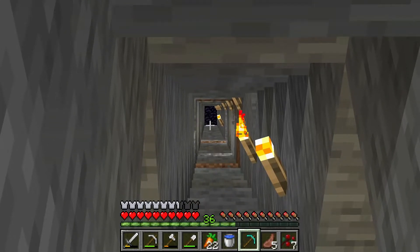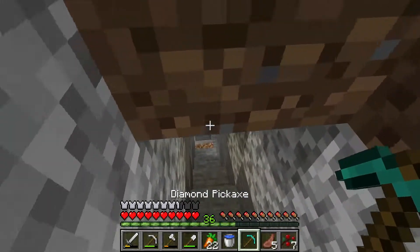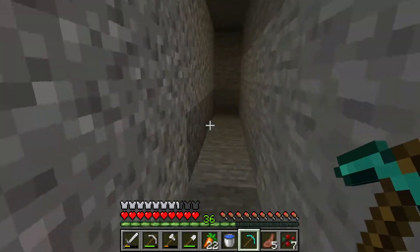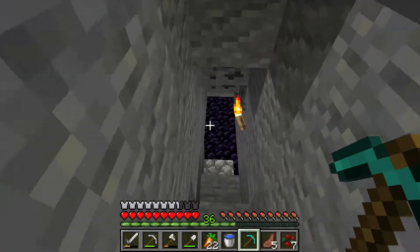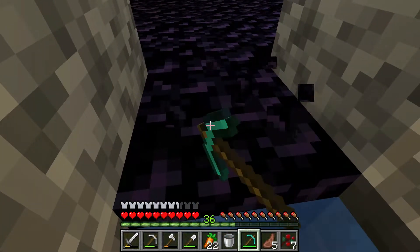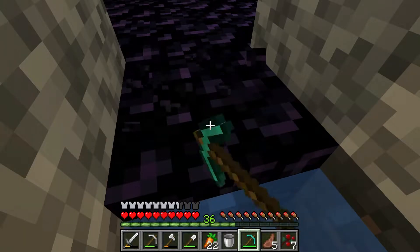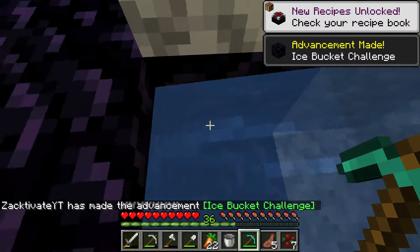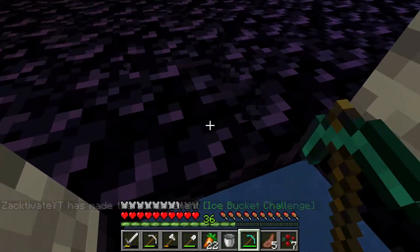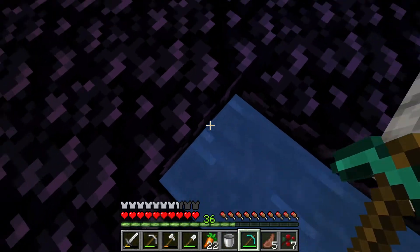We're gonna grab three obsidian, but we also need to make some for the nether portal so we'll grab a bunch here. One quick tip while you're mining obsidian: place a water bucket right where you're standing and just mine the obsidian like this. Once the obsidian is mined, the water will take over that block where it was, so you don't lose the obsidian, you don't have any lava trouble, and it's just an easier process to get all this obsidian.